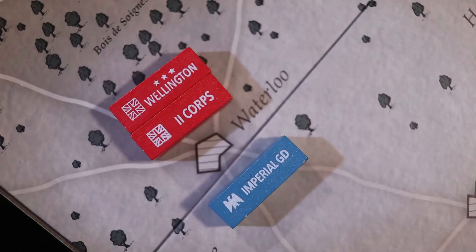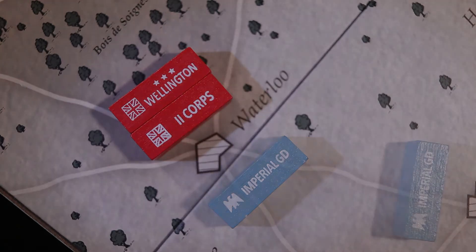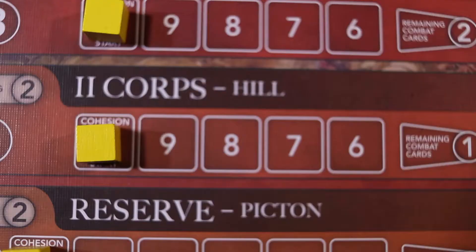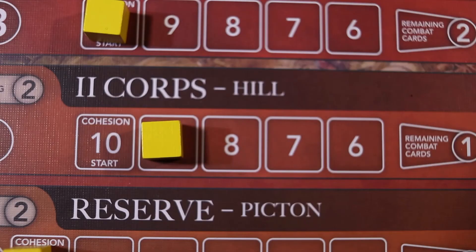The French player cannot match the card and thus loses the battle. In addition to losing two cohesion points for the two battle rounds they participated in, they must retreat and the Imperial Guard takes another cohesion point loss. This reduces the Imperial Guard to three cohesion points. The Allied player takes a single cohesion point loss, which is half the French losses, and applies it to their second corps.